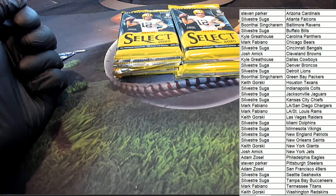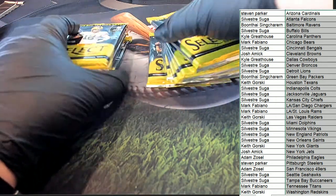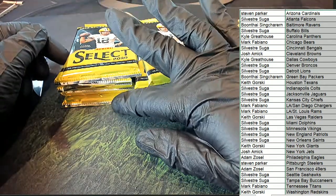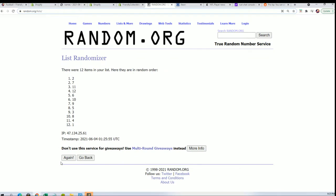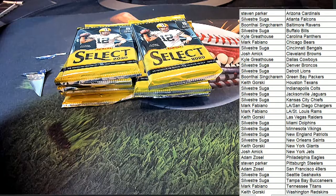Now we're gonna do another random for which pack we're gonna open up here. This will be number one, this will be a number... this will be number 12, so one through 12. Going seven times through — lucky number seven. Pack number 12 is getting opened up. That is the last pack down here on the bottom, pack number 12.